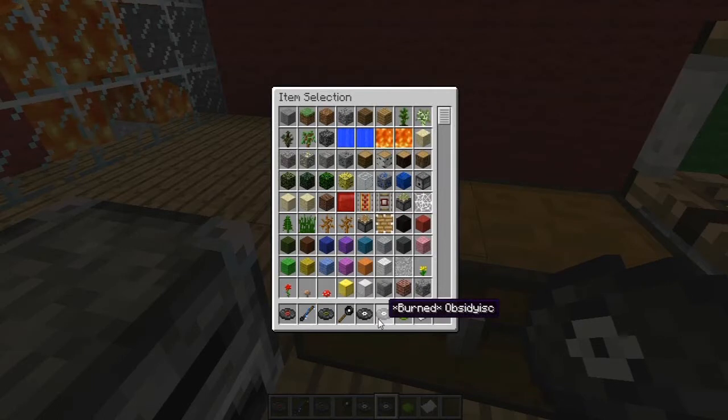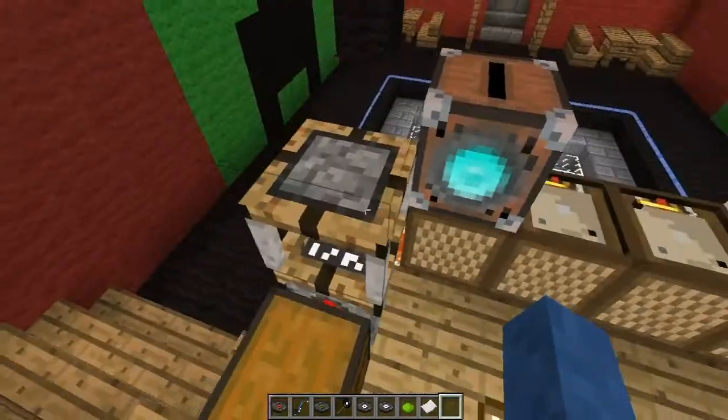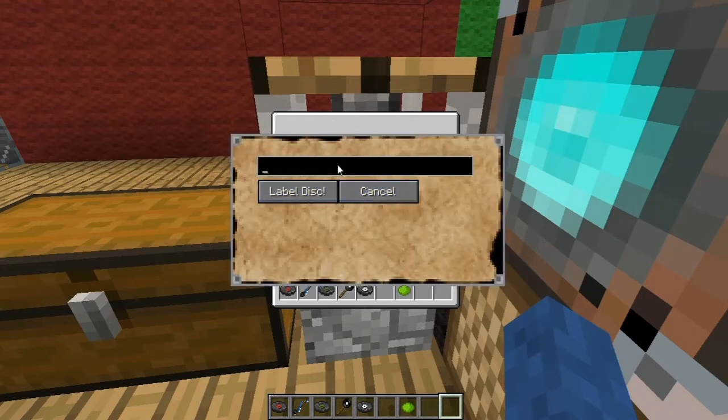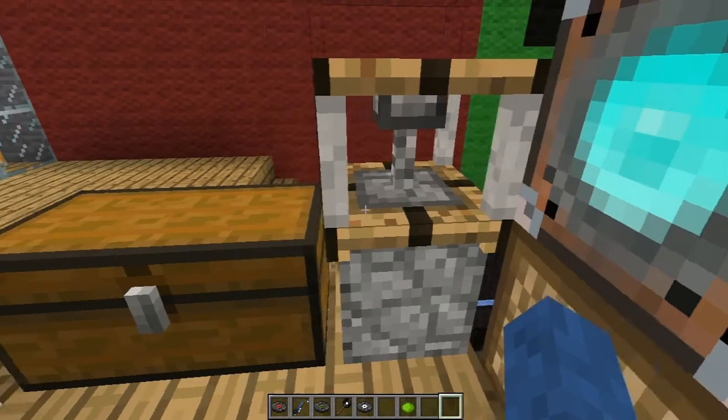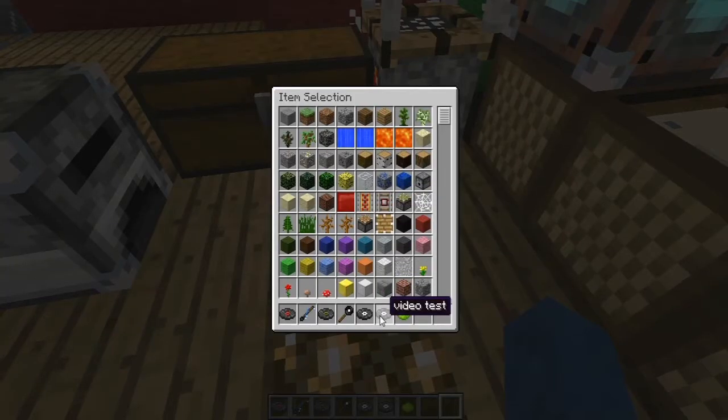Once your disc is burned it'll say 'burned obsidian disc.' To label it, right-click on the disc machine — it doesn't matter what you've got in hand. Put the disc you want to change in the bottom slot, put some paper in the top slot, and it'll come up with a text field. Type in whatever you want to call it and press label disc. The machine does its thing and the disc flies out labeled.